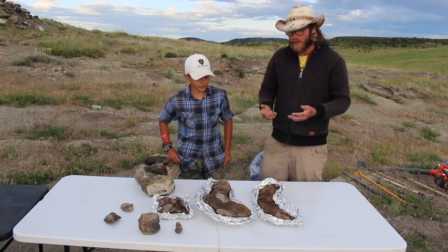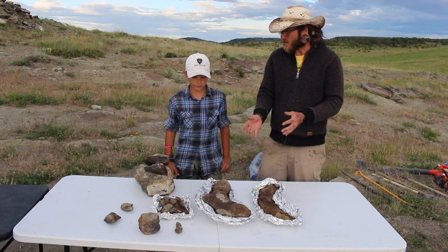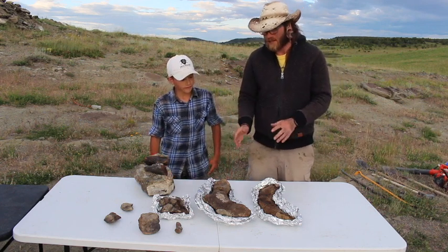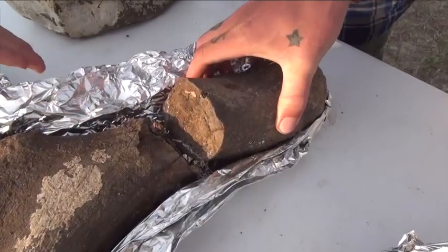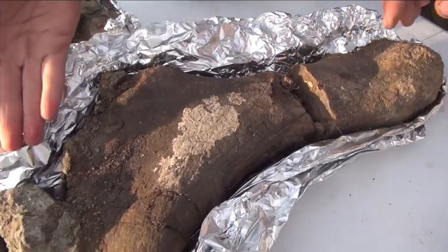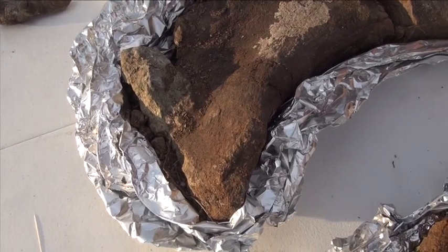Once we get these bones out of the ground, you can see they're wrapped in foil to hold them in place. What we do is get them home to our prep lab — you don't really want to prep anything out in the field. We slowly peel the foil back to expose the bone itself, and as the bone starts to fall apart we glue it as we go. Then we put the bones back together, clean them up, and bring them back to life essentially.